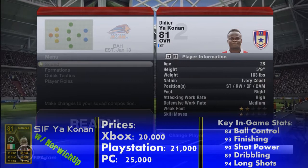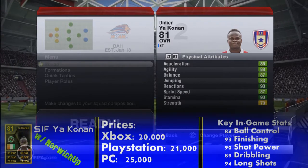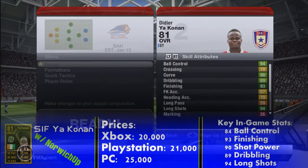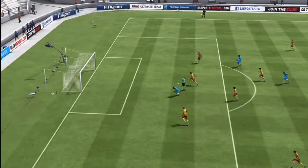Yakonan is an 81-rated striker for Hanover 96 in the Bundesliga. Prices are on screen now, but his key in-game stats are 84 ball control, 93 finishing, 90 shot power, 89 dribbling, and 94 long shots. He's got 4-star weak foot and 3-star skills, plus high-medium work rates.